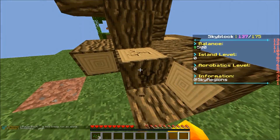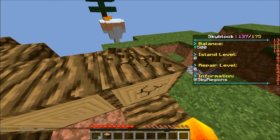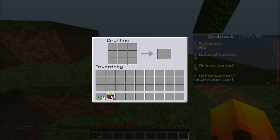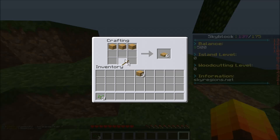Let's make a wooden pickaxe just for now, because we can make stone tools straight off the bat without wasting any extra wood.